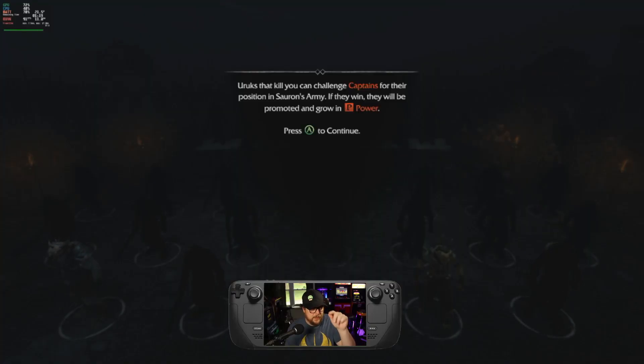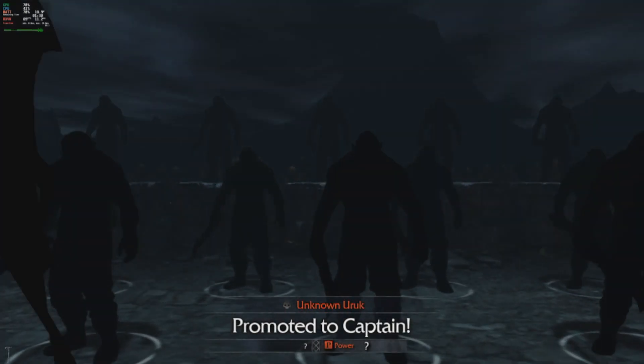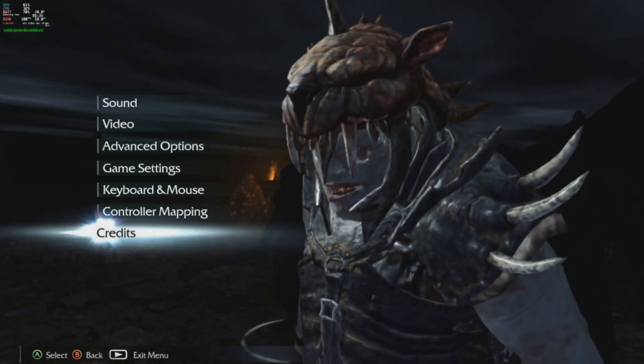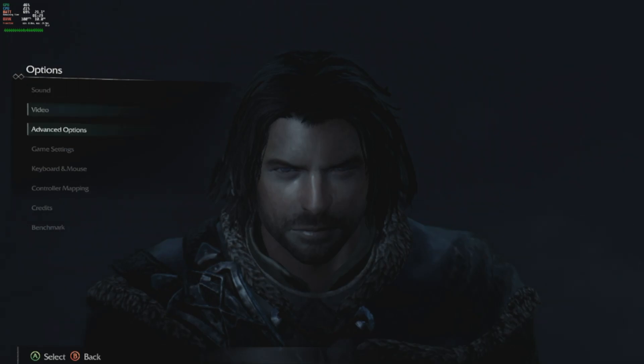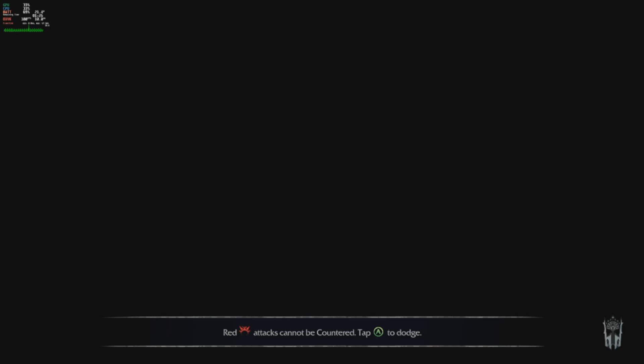We're back on the big board. Let's exit the game — yes, that's fine. We'll go to Options and then down to Benchmark. Let's go ahead and run this bad boy. We protect Gondor here in this barren land, ensuring the safety of all those we love — and the benchmark kicks off.